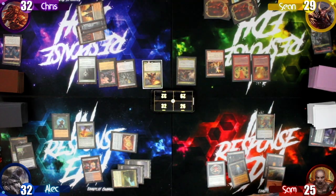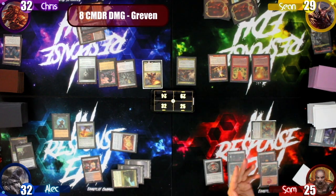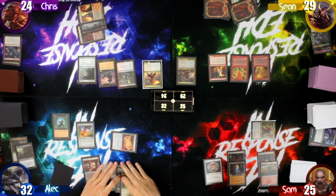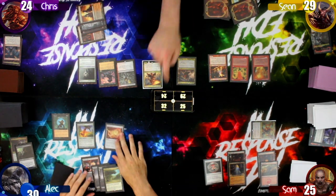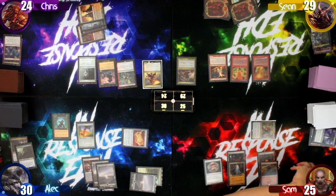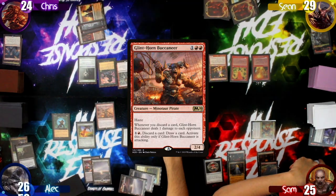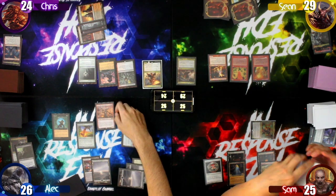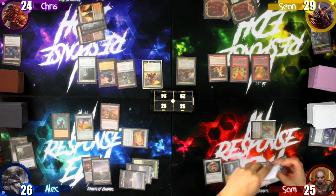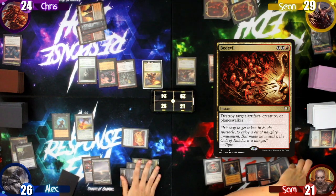Sam starts by losing three life to everything on board and swings his commander at Chris for eight commander damage. Alec only loses two life to the Vortex since he has the same number of cards in hand as Chris, then takes four damage to cast a Glint Horn Buccaneer. When he moves to equip it with the Boots, Sam snaps off a Bedevil to destroy it, taking four damage in the process. With nothing else, Alec ends his turn.